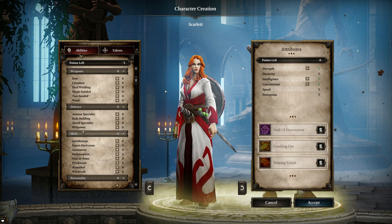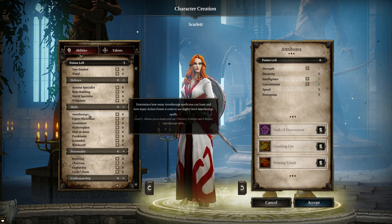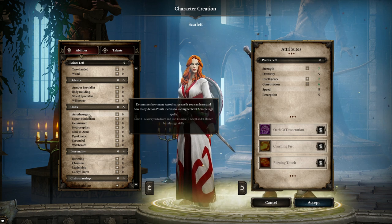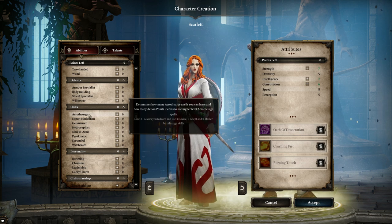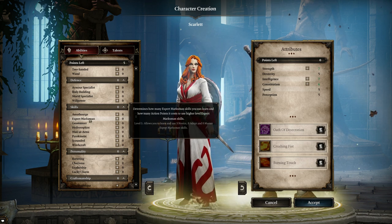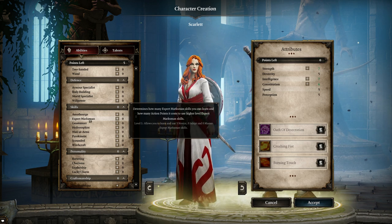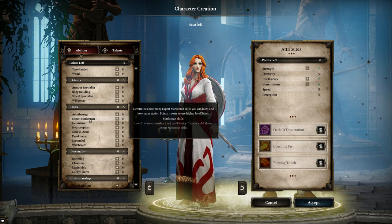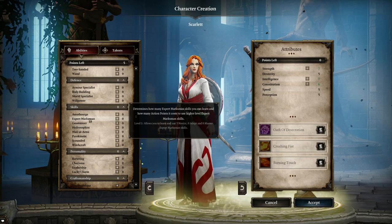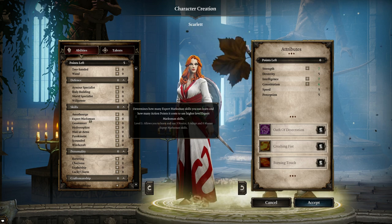Skills are a little different, but mostly you'll find they are the same. However, instead of increasing your damage, all raising a skill does is let you learn more and affects how many action points it takes to use them — if you don't have a high enough skill, spells will actually cost more action points. That's a system they scrapped in Original Sin 2. Also, even at the maximum level of five in a skill, you cannot learn all of the skills in that school; there are more than it's possible to learn at once.